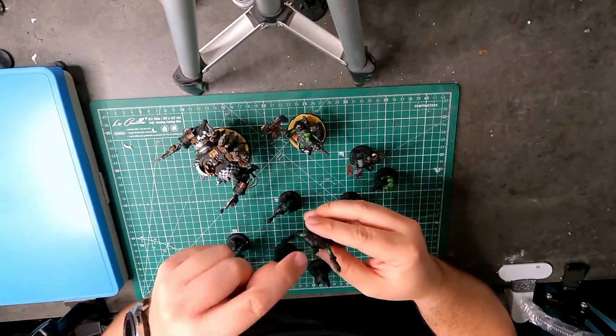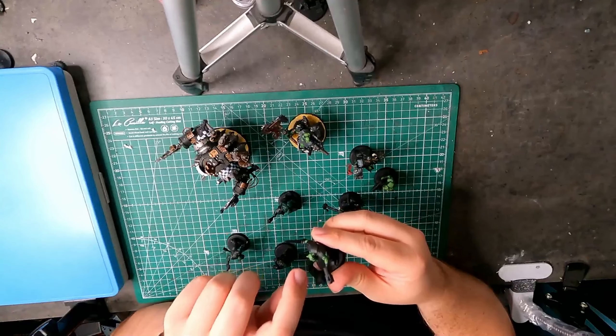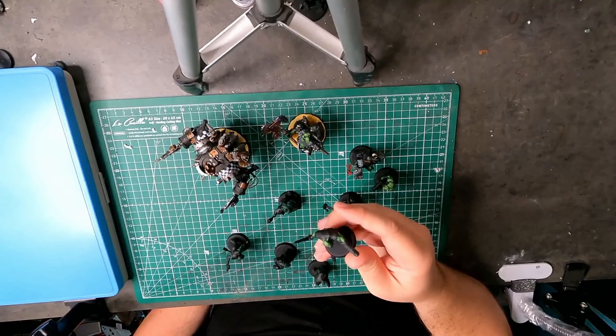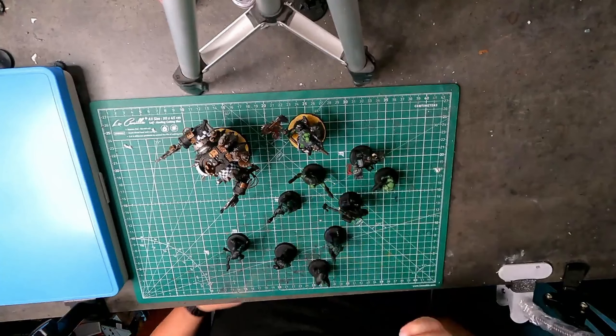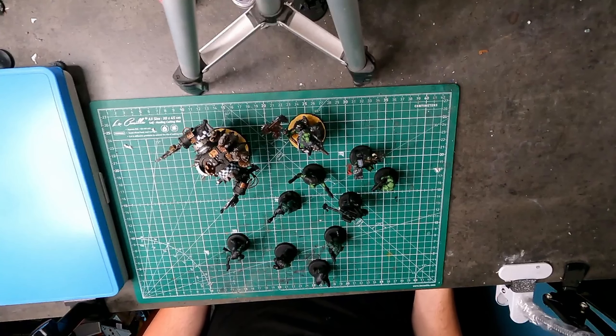So that goes on top of the head, on the nose bridge, top of the teeth — or gums I guess — and a little bit on top of the arms too. Basically the things that are close to the sky and would get the most light.